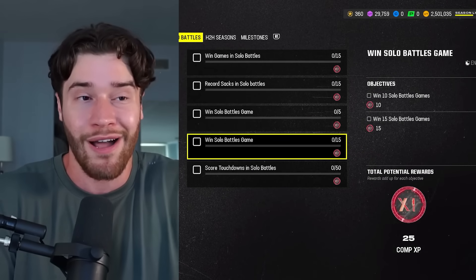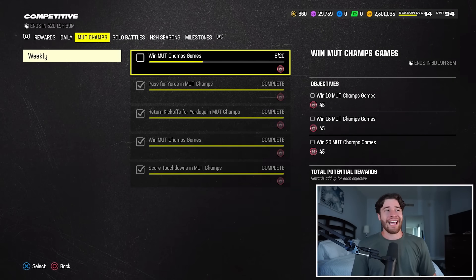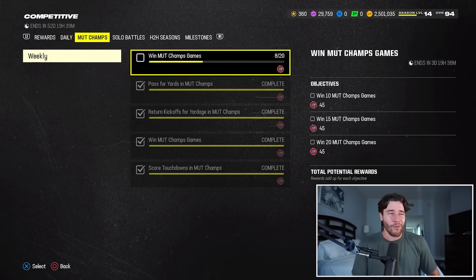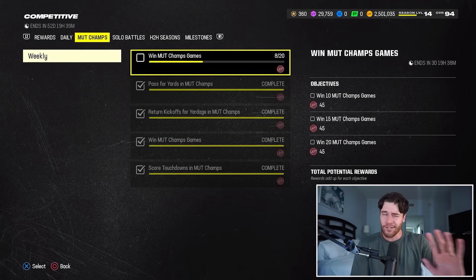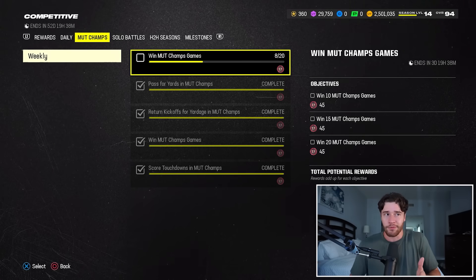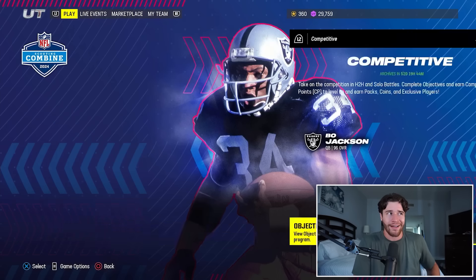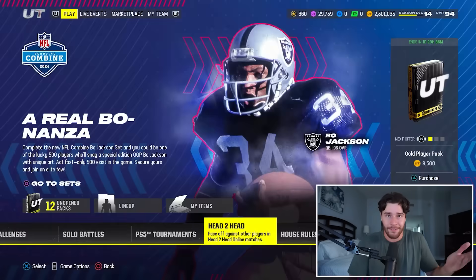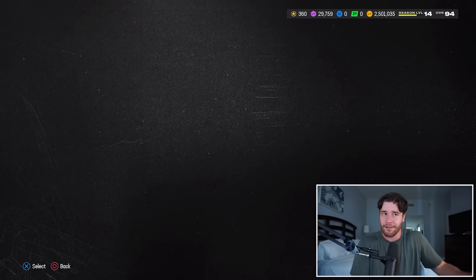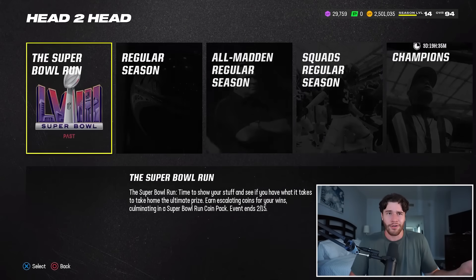So what strategy should you be following to get competitive pass points in the quickest way possible? Number one, you're going to want to win at least 15 MUT Champs games. It's not that difficult to get wins in MUT Champs — I'm actually 8-0 right now, which is solid.